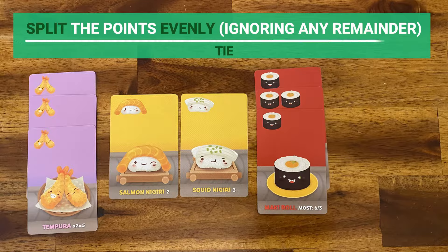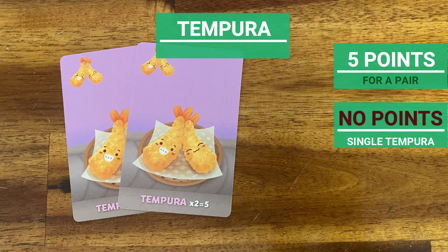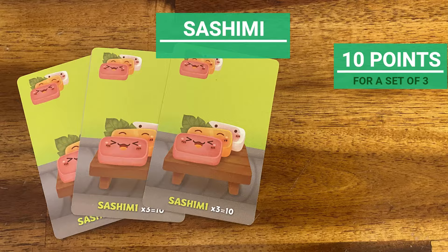Tempura: a set of two tempura scores five points. A single tempura is not worth points, but you may score multiple sets. Sashimi: a set of three sashimis scores ten points. Less than three don't grant any points, though you may score multiple sets.